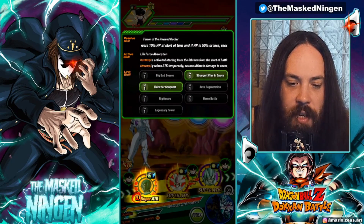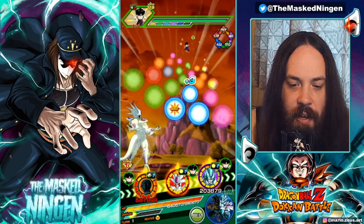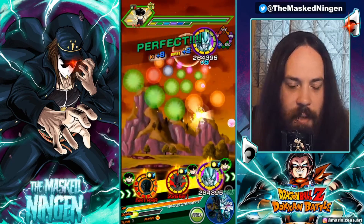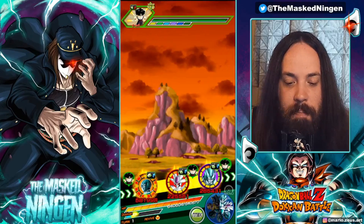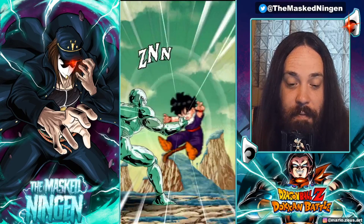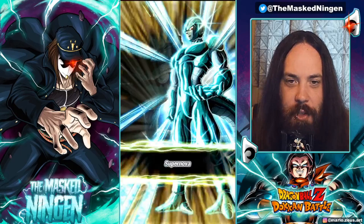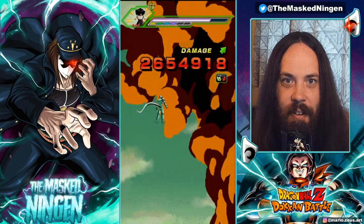We only have two links — Strongest Clan in Space and Thirst for Conquest. He's got 226k defense though. I don't expect Gohan on the first phase to be hitting particularly hard. Metal Cooler gives you a four-point... we do have double support on the rotation, but two links active at level one. And that was his attack stat — pretty good.